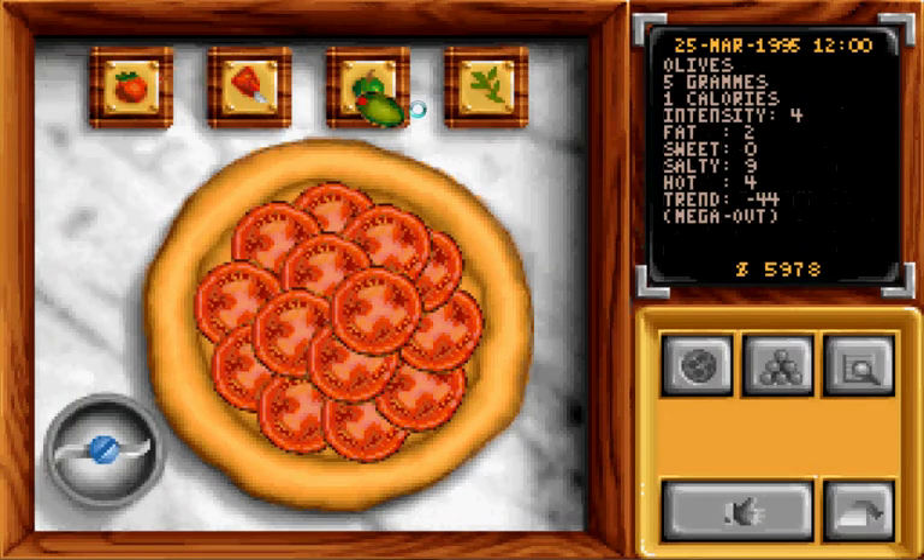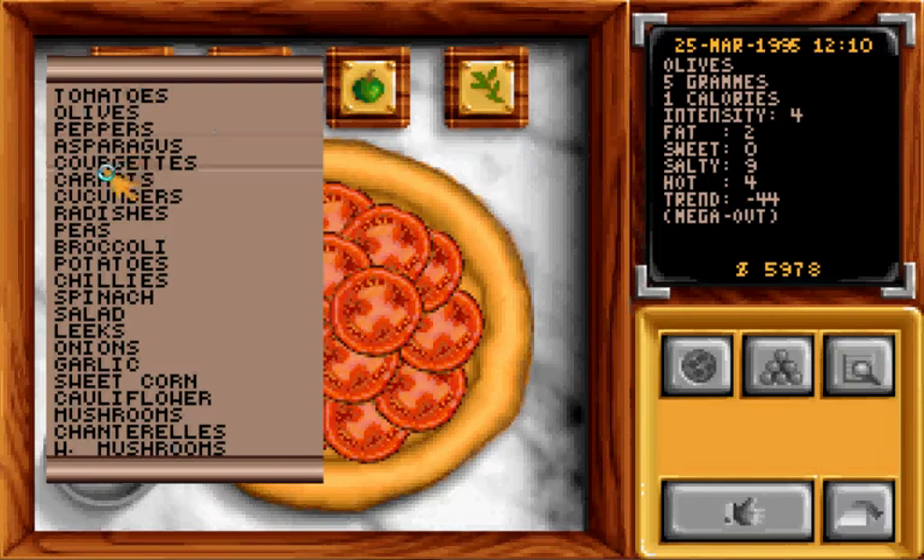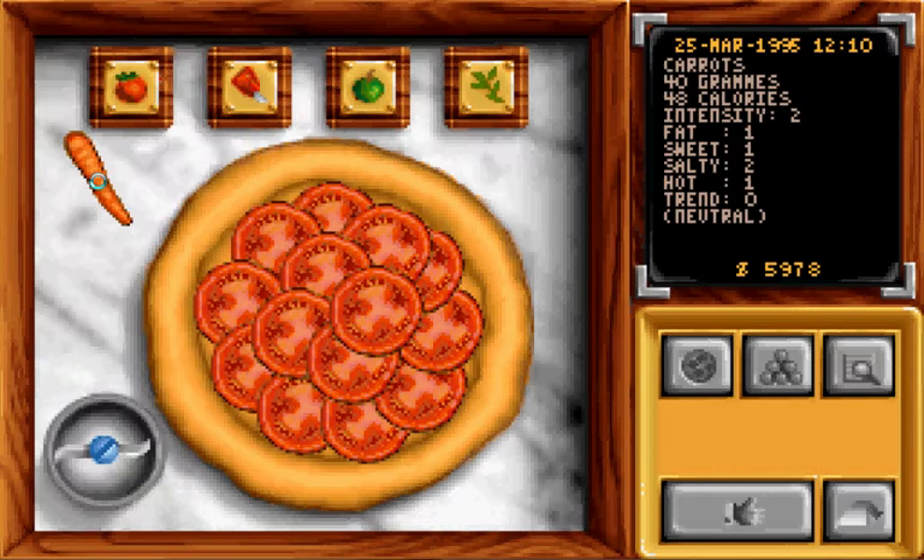Olives are mega out, so I don't want them — just popular things. Carrots, no. Let's see — chilis. This can be my hot pizza.